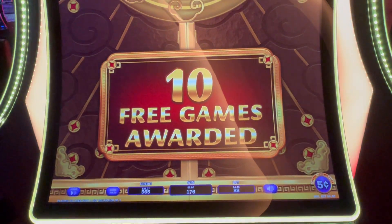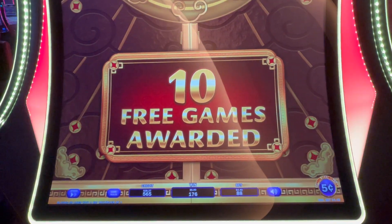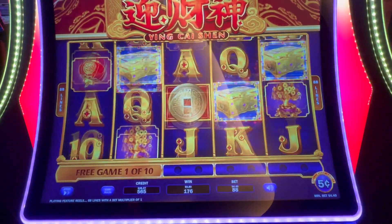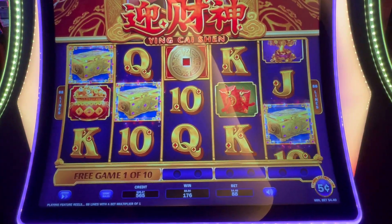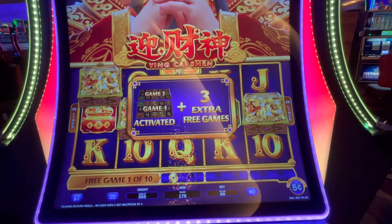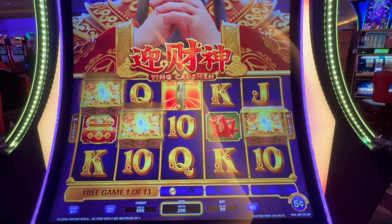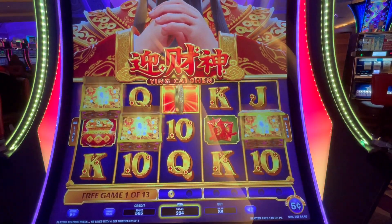Okay guys, we got the free games again. I raised it to nickels, $4.40 bet. Let's see if we get anything good. We want three boxes to make it... Come on, box. There we go, first spin. This is when it gets really good because we get, I think, a double up.